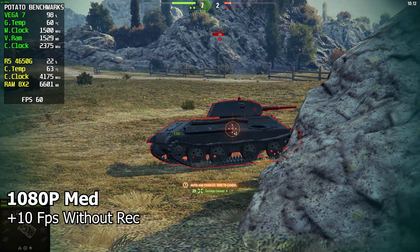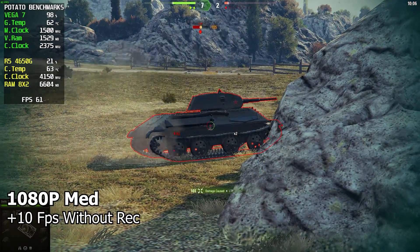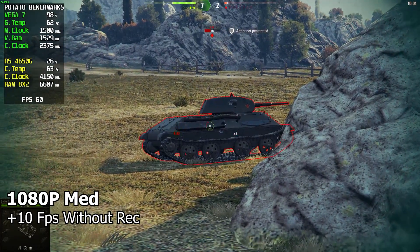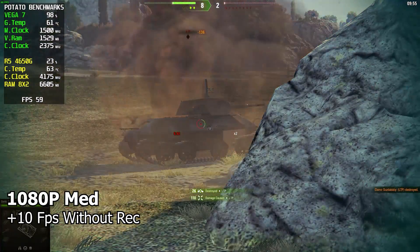Enemy armor is damaged. Permission to engage. Enemy armor is hit. Let's find another target. Penetration. Enemy armor is hit. We didn't penetrate their armor. Penetration. Enemy armor is hit. Penetration. Target acquired.